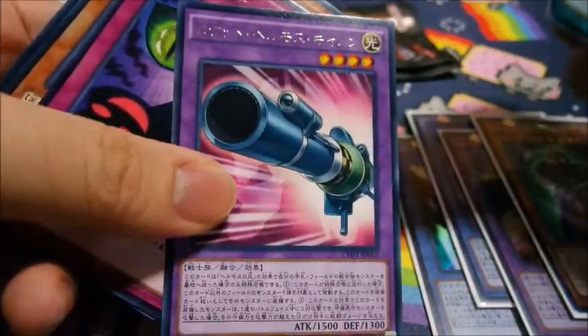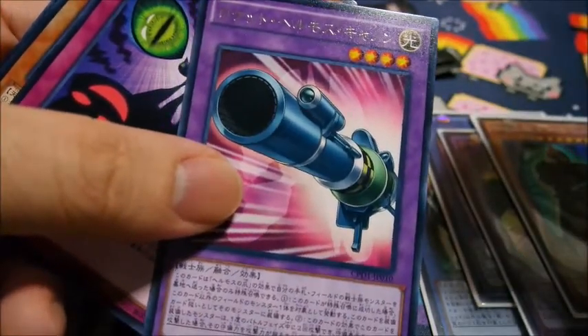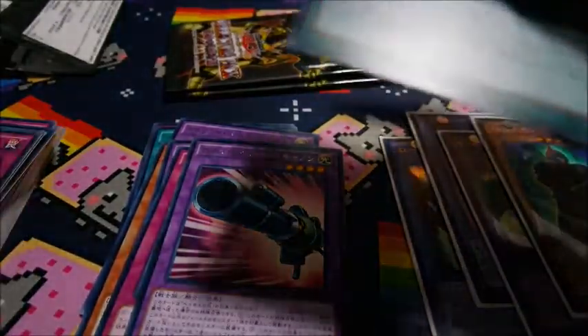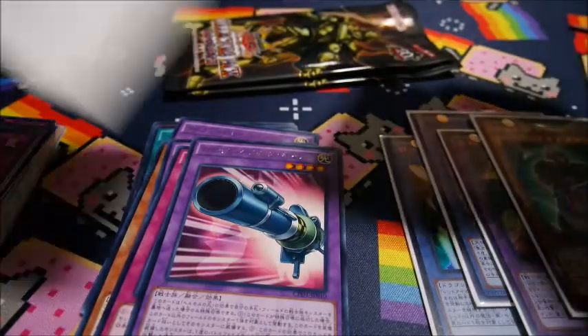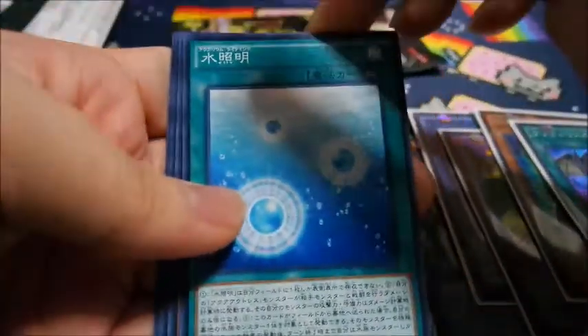We also got Hermos — I believe this is called Rocket Hermos Cannon. Let me wrap this up. I believe we already got all five foils, so if we manage to get another one I'll be very, very pleased. But Konami's rare ratios are pretty genuine, so it's quite hard.